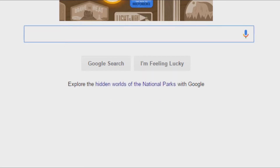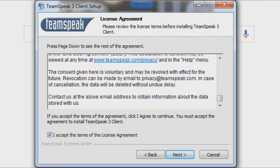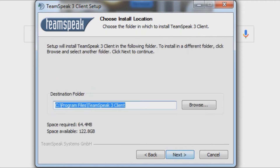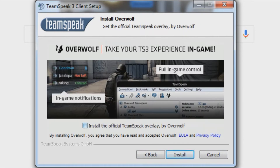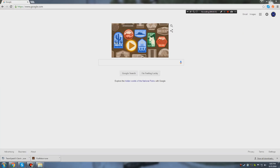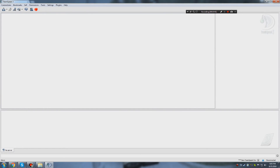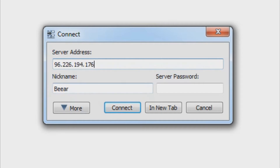I'll go through the setup: you just scroll through the disclaimer, then choose 'Install just for me' or 'Install for anyone using this computer.' You don't need the TeamSpeak overlay — that's just an extra feature — but feel free to enable it if you want. Click Install. Once installed, open up TeamSpeak, go to Connections > Connect, then type in our IP address which I'll have in the description. There's no password — just type your name and click Connect.